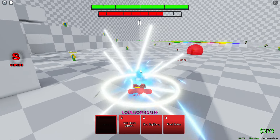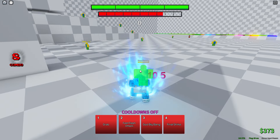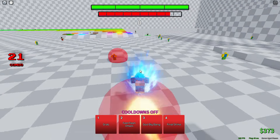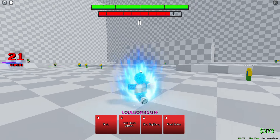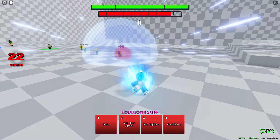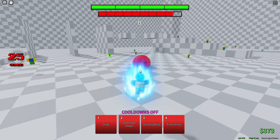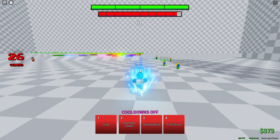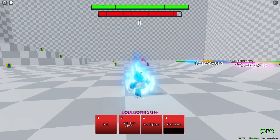It kind of looks — okay, I see it, never mind. And then we have fast flash attack. It does the same thing when you're in the air. God big bang. And then final strike, which is a dash. I guess it's faster when you're holding space down.